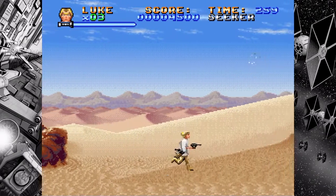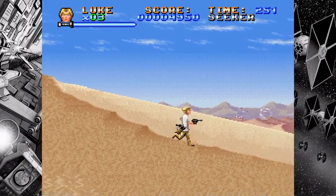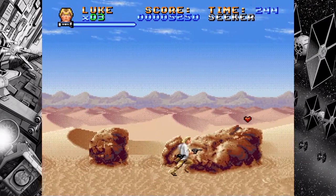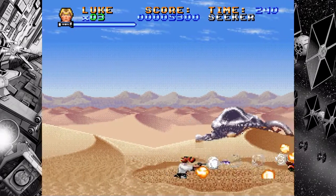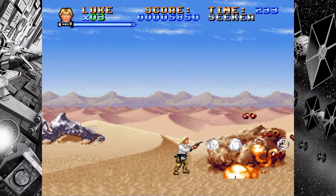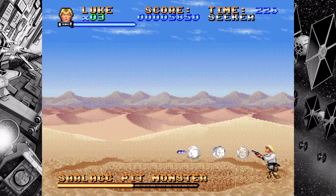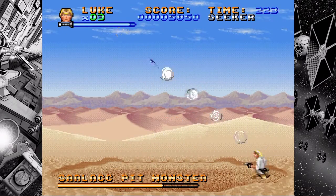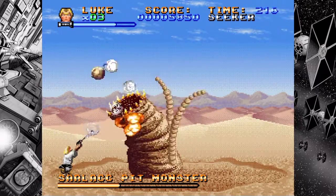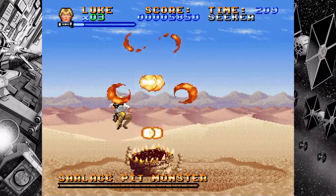It really helps out against those flying creatures that like to dive bomb you. You do get a special attack later on, double jump, things of that nature, but on the first level you just have your blaster. All right, we're coming close to the end — and here's the boss. Just keep firing. That's the Sarlacc pit monster, as we all know and love. Almost got him — there we go, that's the first boss!